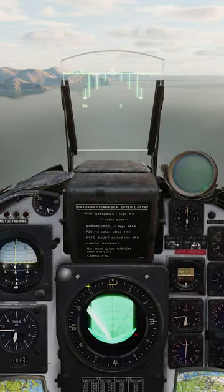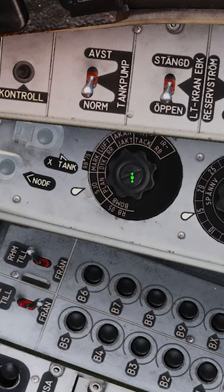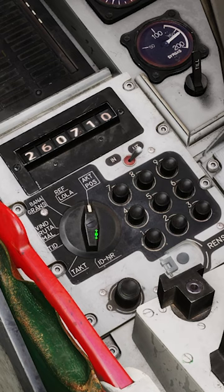How to fire rockets in the Viggen. Go to low altitude mode. Lower the heads up display. Turn the weapon selector to attack. Head towards your target waypoint. Turn off the target motion measurement.